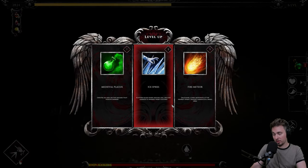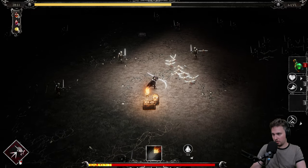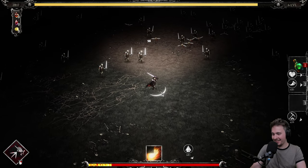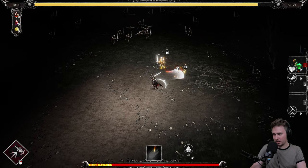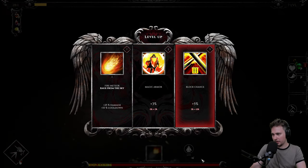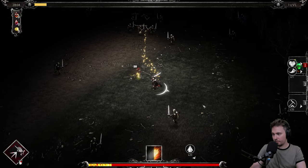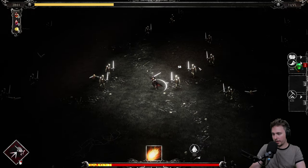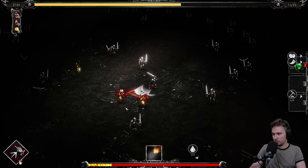Ice spikes were awesome but let's try something else — fire meteor. I don't know about that, I can't see any meteor. Let's maybe try the tent. Damage and cooldown is nice because the cooldown is super long. Okay, we'll give it a go.